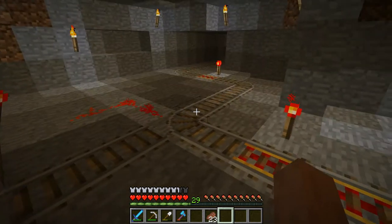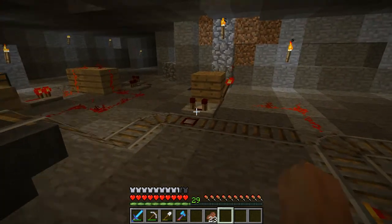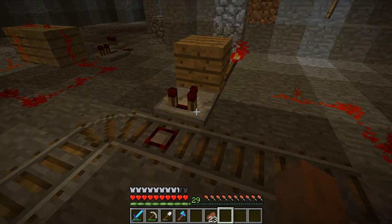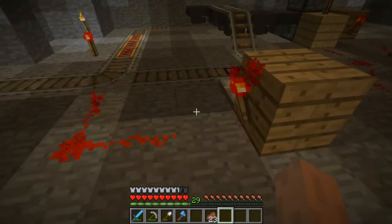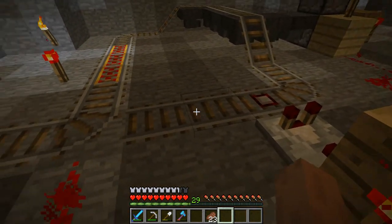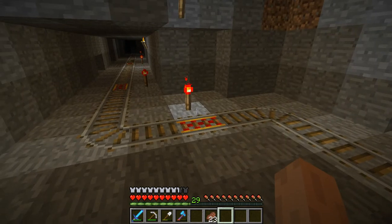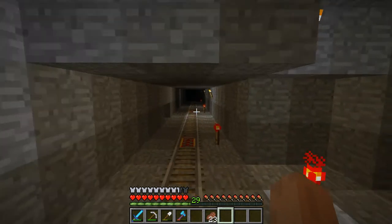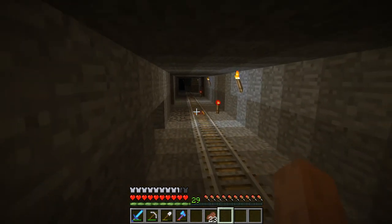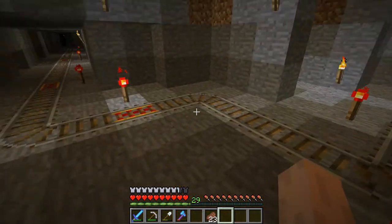Essentially the cart will come in on that track, cruise around here, drop off items into the hopper on each pass, and then this comparator connected to the detector rail right here is going to check to see if the cart is empty. If the cart is empty, this redstone torch will switch, and the track will actually switch so the cart can continue back the way it came. That's really important — I don't want to go back and get my cart every time it's done unloading. I want to send the cart on its way, keep mining, and when I'm ready to drop off another load, have the cart back at the starting point.